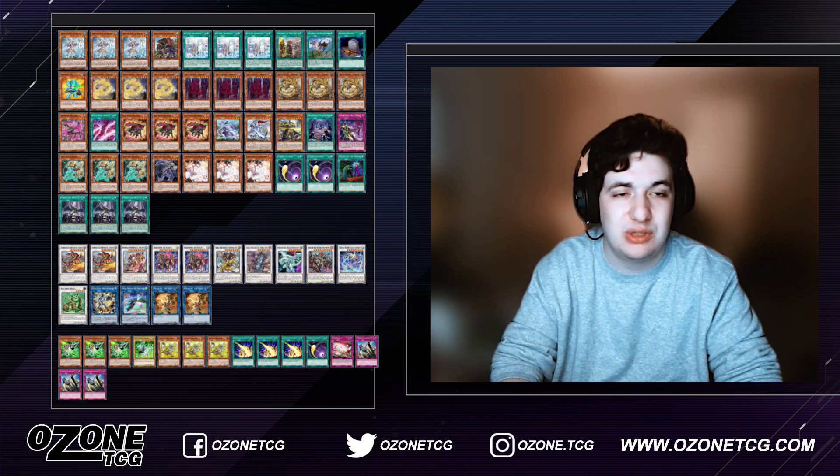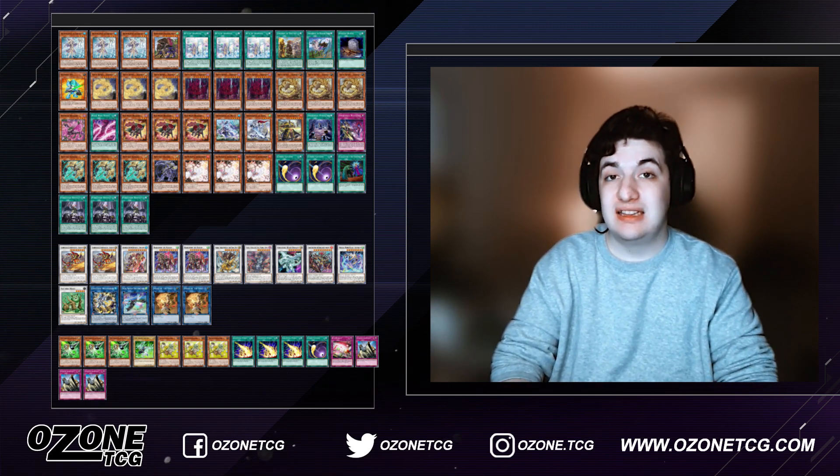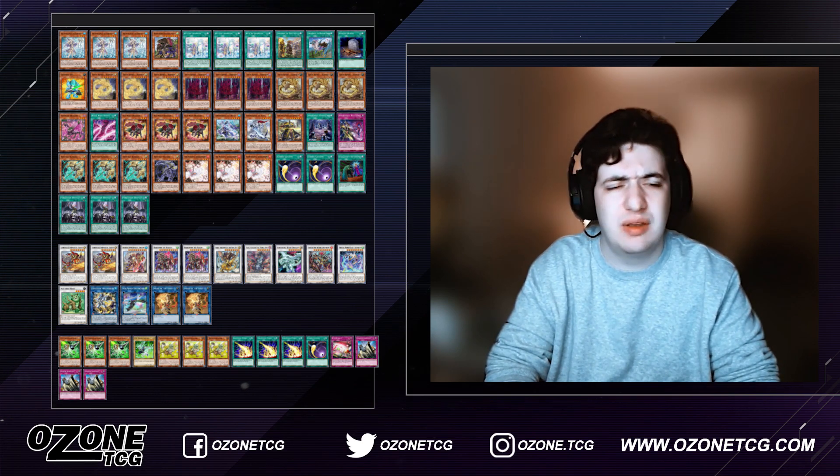You see a lot of Phantom Knights, Prankids, and even Dragon Link playing this kind of engine. It provides either a negate or a level seven extender. I'm going to show some replays using this version of the deck, and I'm also going to offer an alternate version — kind of what I was taking a little bit from this, maybe changing up some cards. You guys will see that near the end of the video.